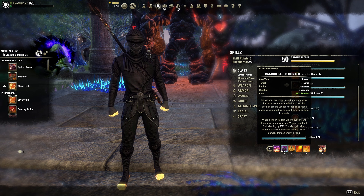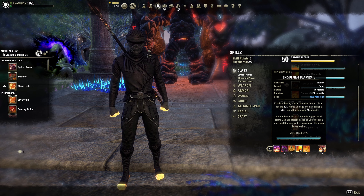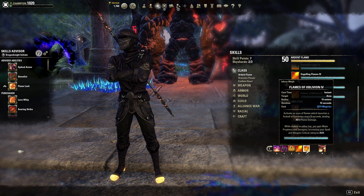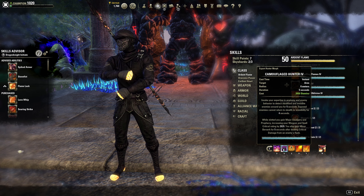We're running Camouflaged Hunter on the back bar for some more passive weapon damage. We're also running Eruption — another great damage over time ability that hits pretty hard. Engulfing Flames isn't absolutely necessary; it could be a flex spot, but it still does a lot of damage and causes affected enemies to take more damage from all flame attacks for a maximum six percent increase. Flames of Oblivion is also pretty strong — it provides major prophecy and savagery, and I like keeping it slotted for the weapon and spell damage.